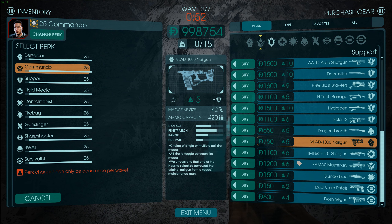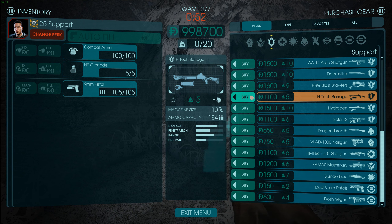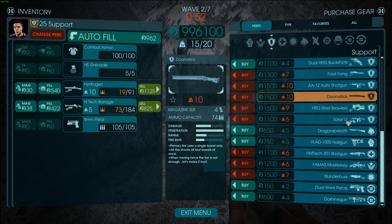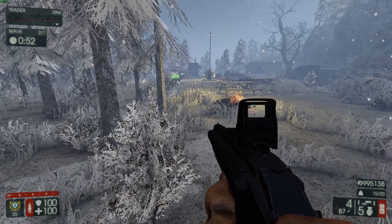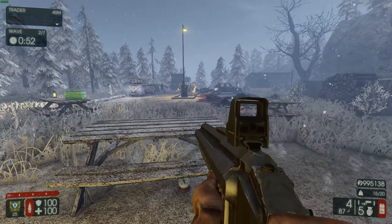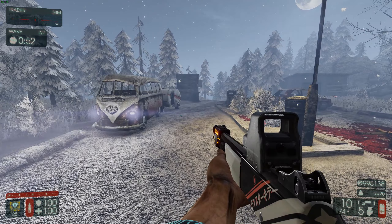Does the Support have stuff? Oh yes, he does. Switch to the Support, and let's see what we got: H-Tech Barrage, the Hydrogen, and the Solar 12. I feel like this one's just gonna be shooting out fire, but I could be wrong. This is pretty much Killing Floor 2 with an attachment system — and this one just has the disruptor slapped on the front.